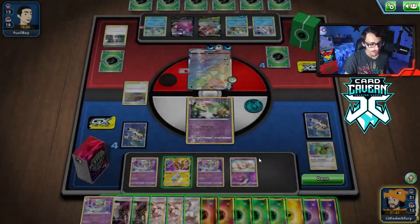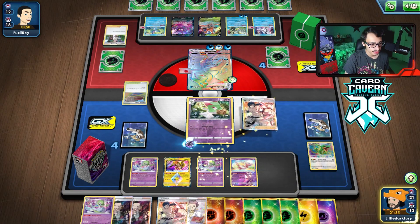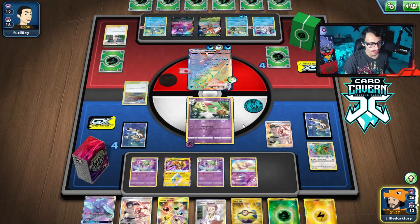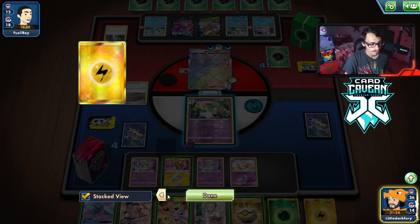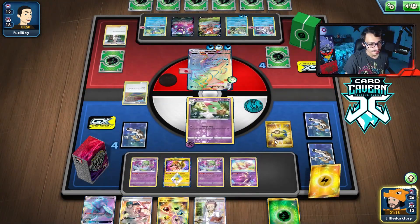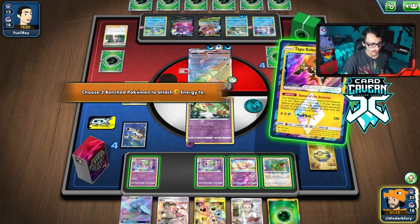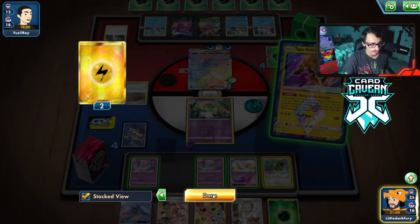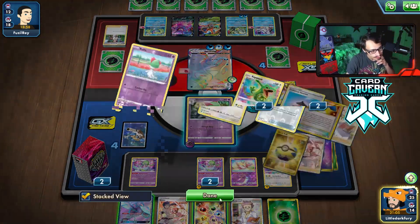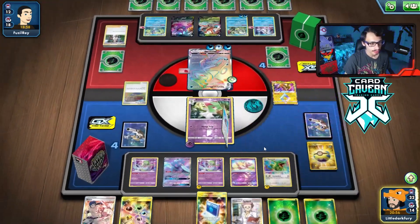We'll play Energy Recycler to put energy back in the deck. We want to attach energy to Kirlia for Mirage Step. We'll Bruno to try to find a Rayquaza. The problem is we're probably going to get Bossed. There's Rayquaza — if we pop the Coco, Rayquaza's going to get Bossed though. We'll go for it. We'll put an energy on Gardevoir too while we're at it. Maybe an Oricorio or a supporter to draw more cards.